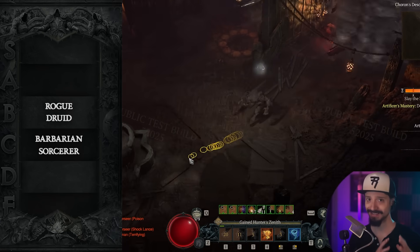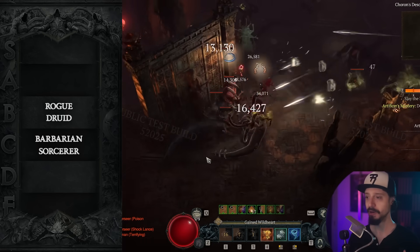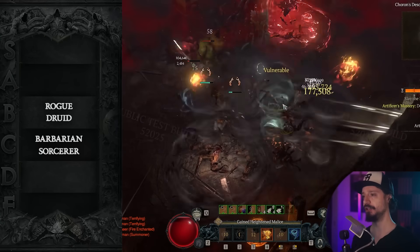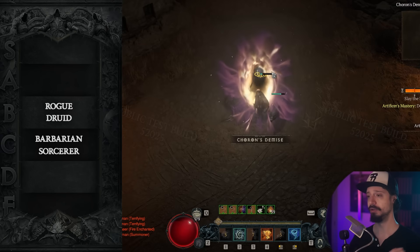And for the Druid, it's all about the Werewolf Tornado build. This is going to destroy bosses — it's by far the best Druid build for bossing. It does so much damage that it also does really well in high nightmare dungeons and the pit.